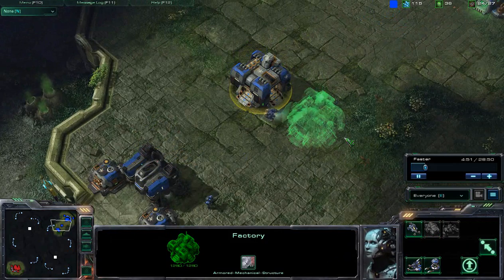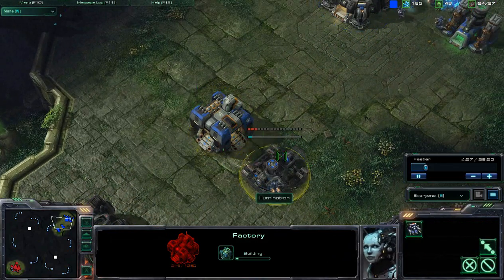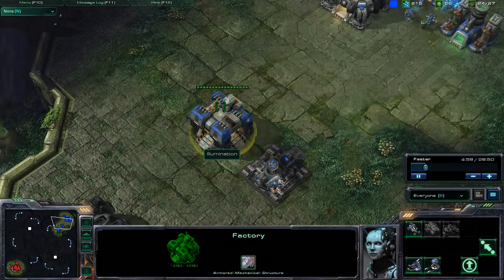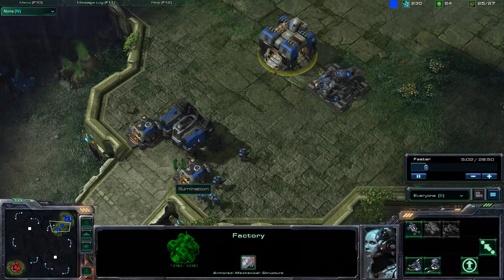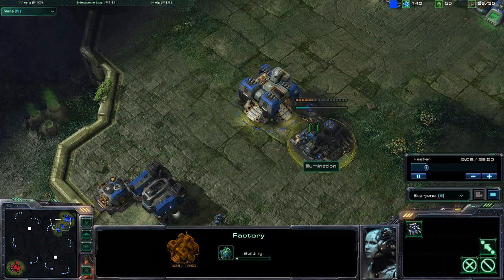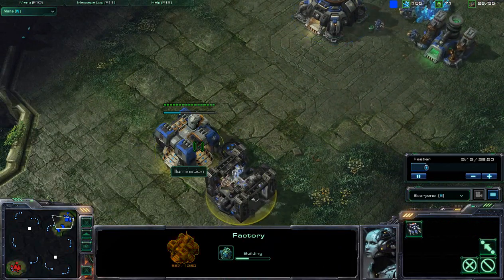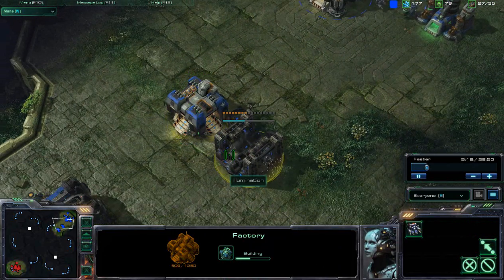Illumination is putting down a second Barracks or second Factory and also going to put down a Tech Lab. Whether you want to go for a 1-1-1 build — which is a Barracks, Factory, and then a Starport — or a Double Factory, either strategy is very viable, but you really want to make sure that you have enough of an economy to support it.